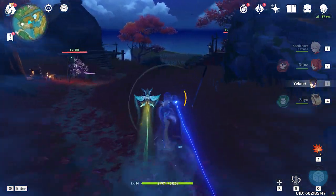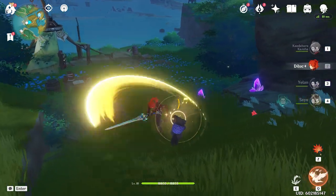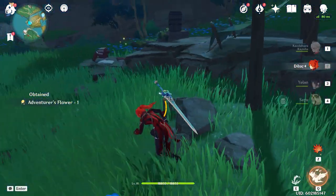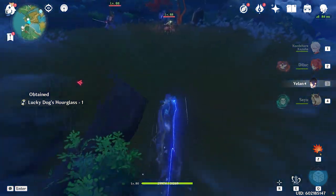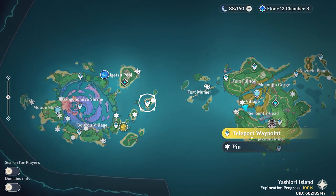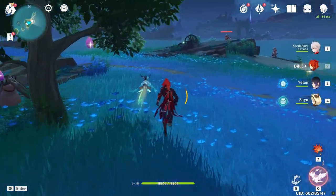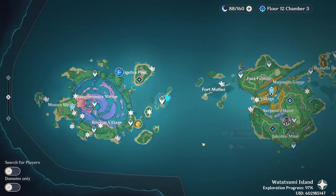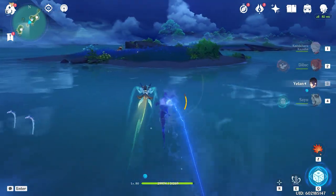This is important if you're trying to maximize the artifacts you get in a day, because not all investigation spots are created equal — some give energy, some give vegetables like cabbage or carrots. Make sure you're only investigating spots that actually give you artifacts, because every non-artifact spot you investigate is one less artifact you can get. While the 100 limit resets with the daily reset, the artifact spots themselves work off a strict 24-hour respawn.